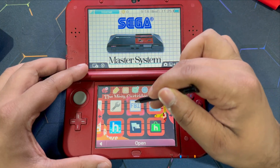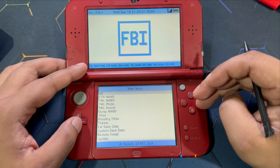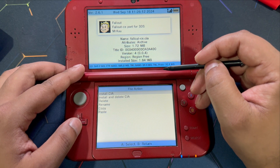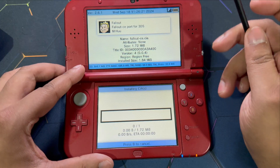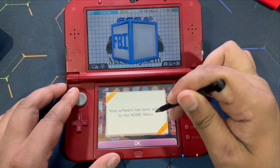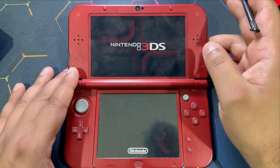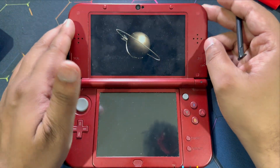We're going to close off the Homebrew Launcher. You should be well accustomed with FBI if you have a jailbroken 3DS. Look for the FBI app, head over into the SD, look for the CIA folder. You'll see the Fallout CE.CIA. Install the CIA — or choose install and delete CIA to save space, which deletes the CIA after installation. It has been installed successfully and new software has been added to the Home menu. That's basically how you install and set up Fallout 1 Community Edition on your jailbroken 3DS.